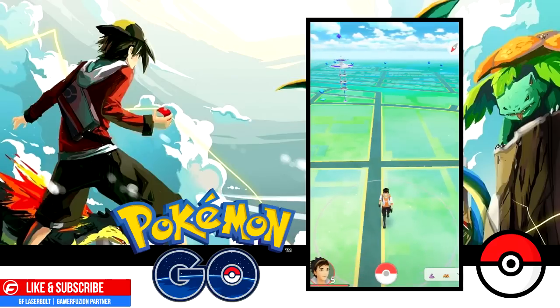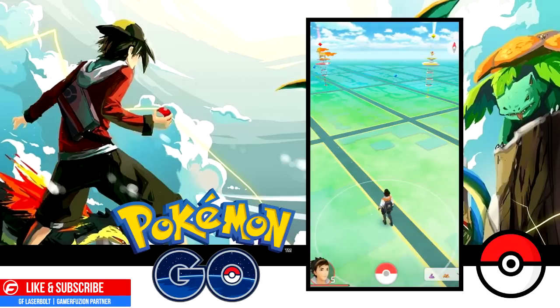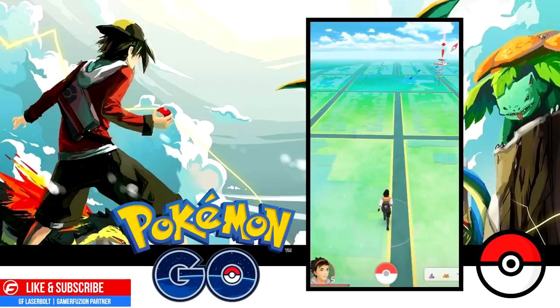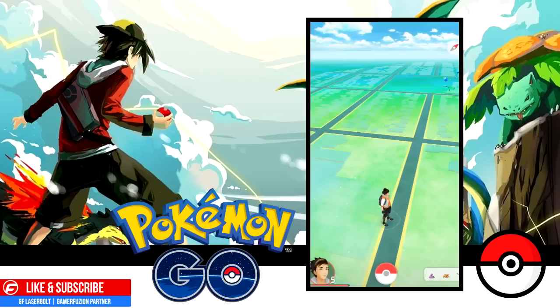These attributes are measured from 0 to 15. So let's say you get a Pokémon with 15 stamina, 11 attack, and some value for defense. The perfect Pokémon would be 15 across the board — 15 stamina, 15 attack, 15 defense — and a weaker Pokémon would have 0 in all stats. If all three are 15, you have a 100% Individual Value Pokémon.